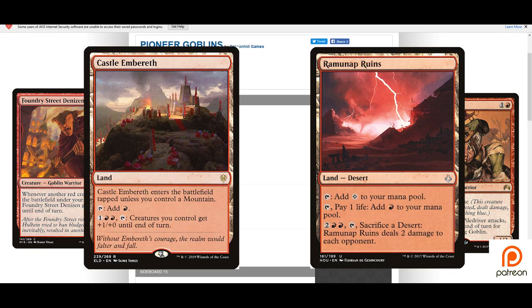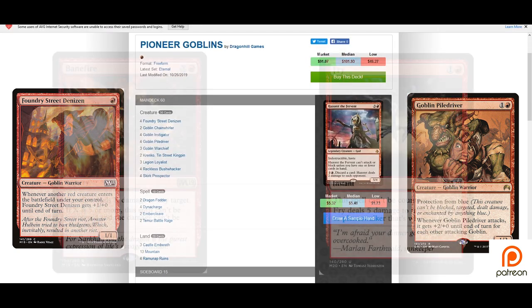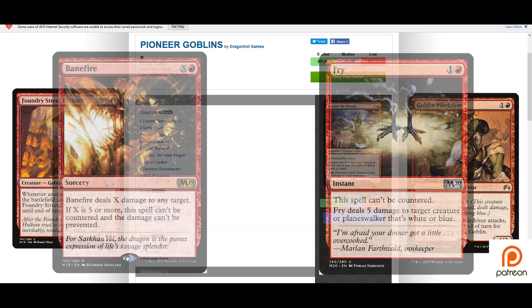Our land package is pretty straightforward — we're running three Castle Embereth, which is a perfect fit for this deck and can really add some late game punch in games where we've gone wide. We're also running 13 basic mountains and four Ramunap Ruins to help us get across the finish line.